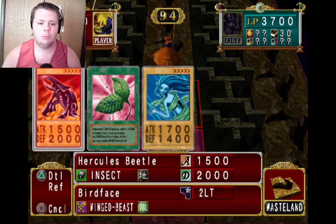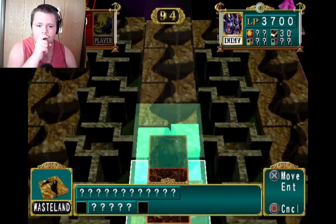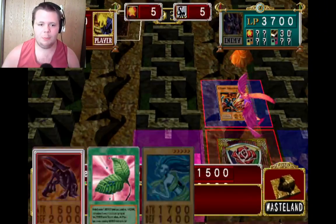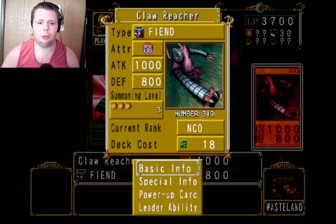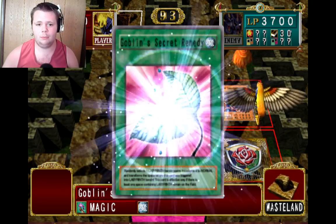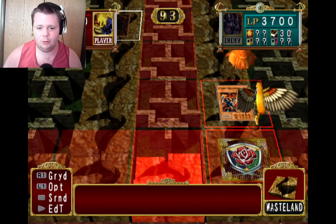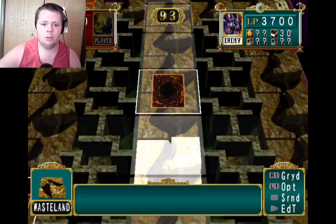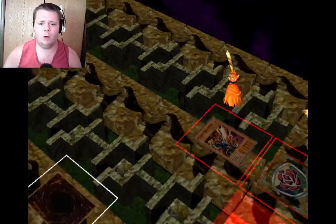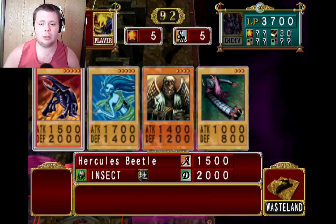I didn't know Flameswordsman had an effect against dinosaurs. Now I have actually an advantage right here. I better move him over. I'll probably just put something next to me as defense. I'll buy my paralysis potions — they do not work on machine types, those are continually immune. I can put some right here to block the other one. We got Claw Reacher.